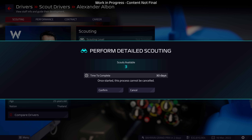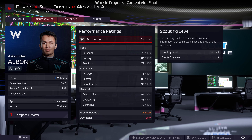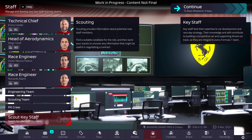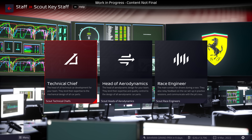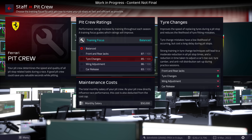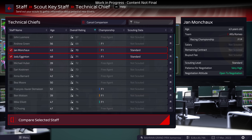Scouting is paramount to ensuring you not only find the best drivers but also make them the right offer during negotiations. Scouting will take a number of days to complete but you can uncover a driver's salary and performance data. A lot of these factors will apply when recruiting key staff such as technical and aerodynamic leads and race engineers for your two main drivers. You can also adjust the size of your engineering and scouting teams as well as dictate the training focus of your pit crew.